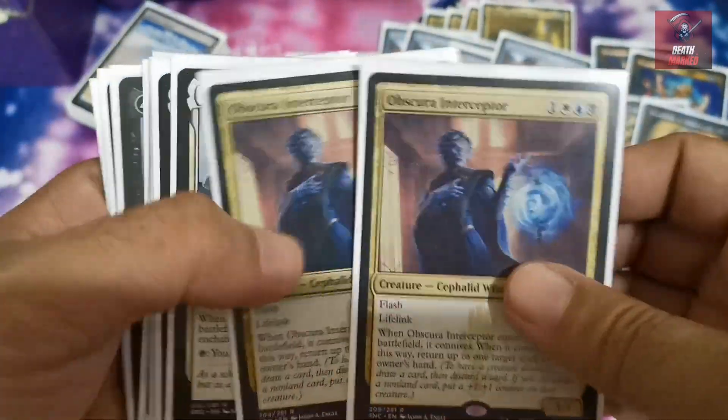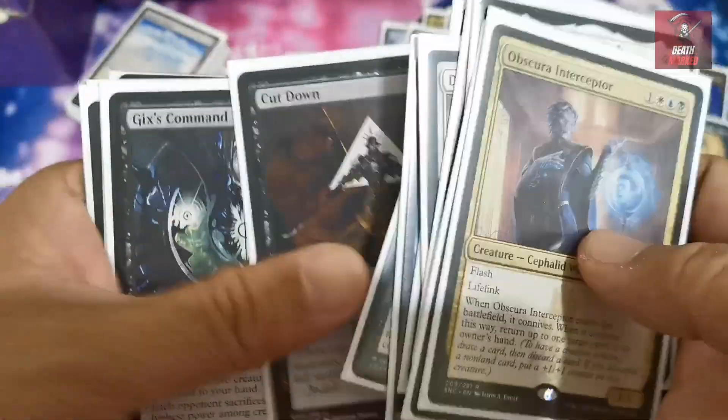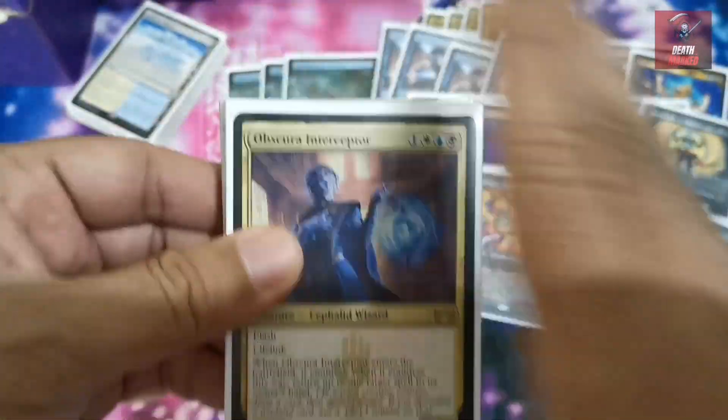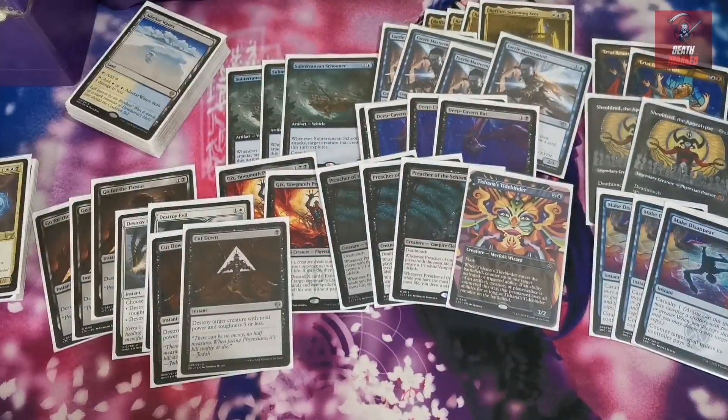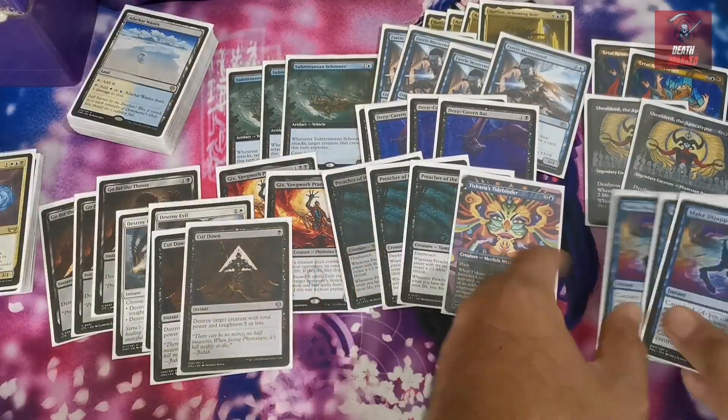Counting through the sideboard — Obscure Interceptor at two copies, running through all the cards — that comes to 15 cards total, composing the sideboard of this Esper Raffine build for our current card pool.